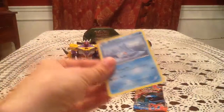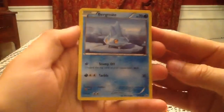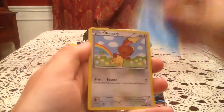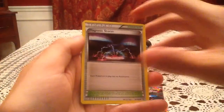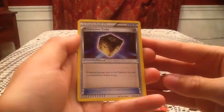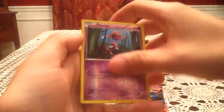Moving on to the second Flashfire pack with Mega Kangaskhan on it. Can we continue the luck and get something else? We got a Bergamite, Pineco, Spheal, Munna, Caterpie, Magnetic Storm, Sneasel, and a Protection Cube. The reverse holo is a Skrelp — another common reverse holo.